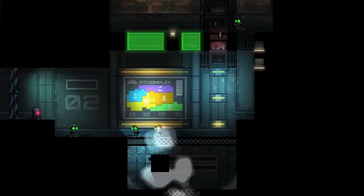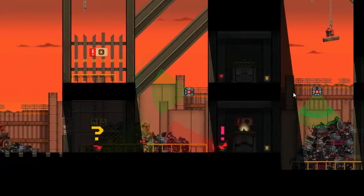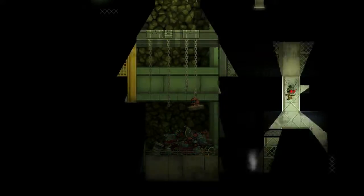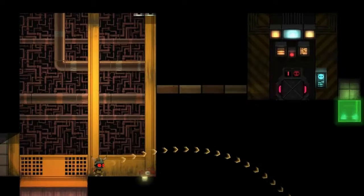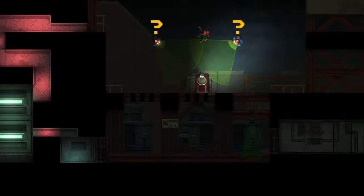The exploratory world serves as a breathing space for the player in between doing the test chambers. So once you finish a test chamber you can go out into the exploratory world with all the gadgets that you've unlocked and find the next test chamber.